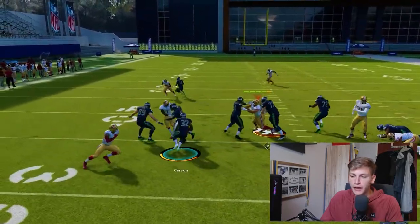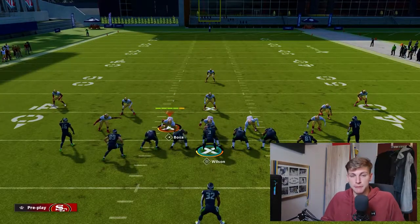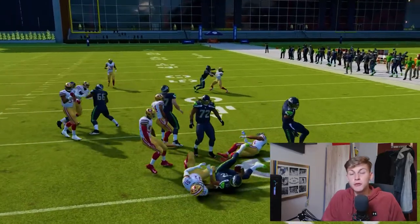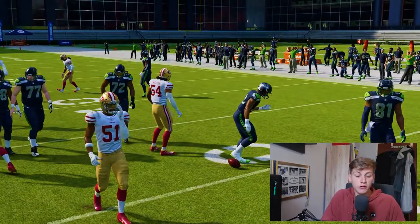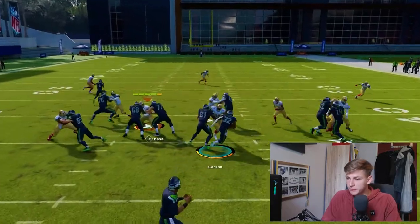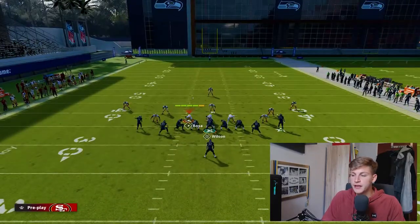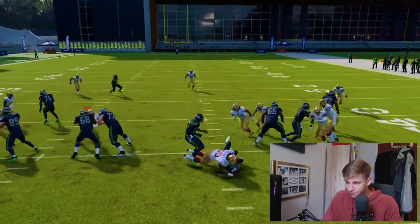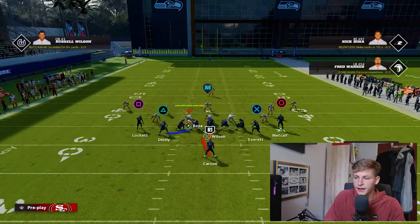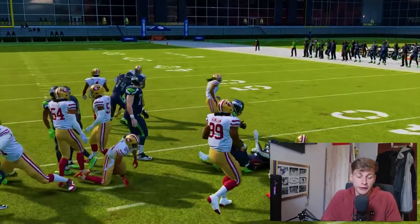You have to understand what each of these runs are for. Halfback Wham is obviously up the middle and because of that, it doesn't have the big play potential, but you're also not going to lose that many yards on it. Halfback Stretch has a good possibility that you can just get blown up and lose a couple of yards — that's not an issue if you know when to use it. Halfback Wham does take quite a while in motion and it's a pretty dead giveaway, but it's consistent yards. If we flip this, Halfback Wham is to the left — snap the ball and it's three yards in the cloud. That's what this run is for.